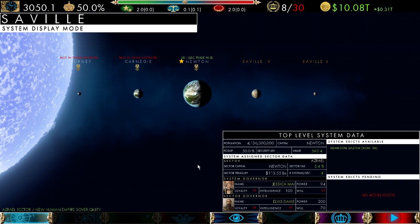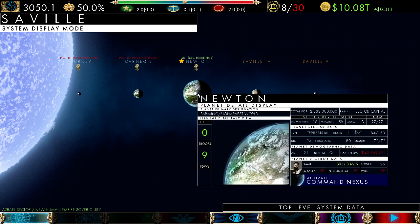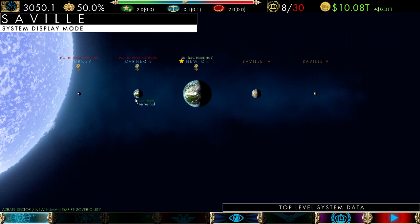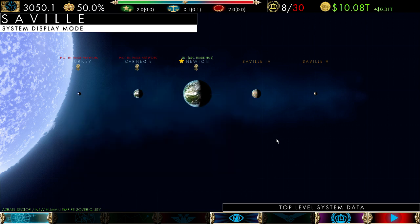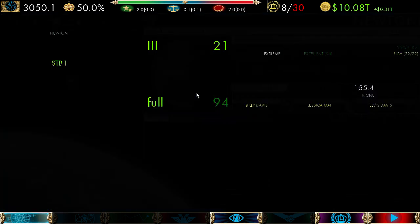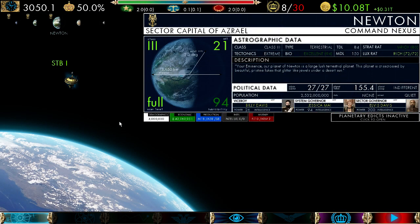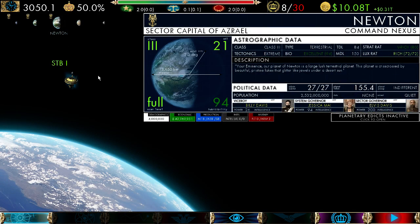To get information about a planet, left-click on it and it will open up the planet detail display. To close it, right-click. To see an uncolonized planet you do the same thing — it will be a slightly different display. To go directly to a planet's command nexus, you can either open the detail display and click the command nexus button, or right-click over the planet and it will take you directly to the command nexus. If you have a widescreen monitor, you will see the system bar showing the different planets — left-click each one to navigate within the system. You will also see the orbitals for that planet.